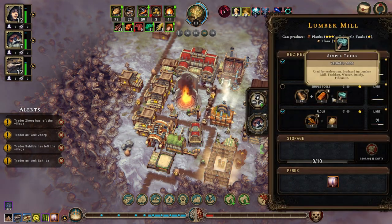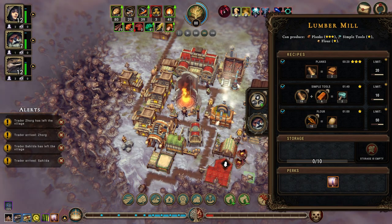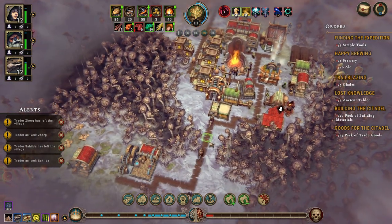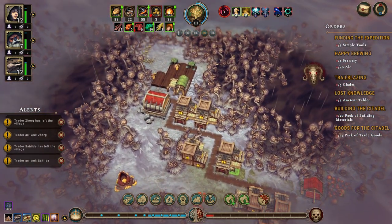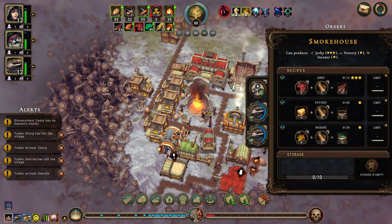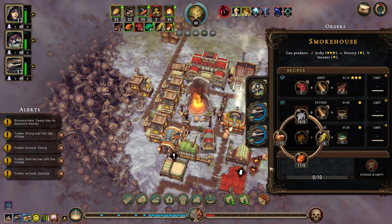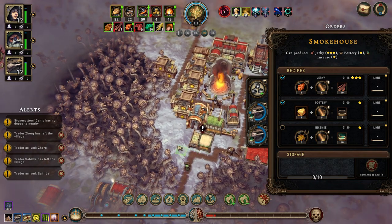Don't we have something that can make simple tools? Yeah — let's turn that on and say we want 10. We're good on food again. You are making — hi, excellent — you are making incense. Let's not make incense, guys — certainly not out of our precious herbs. Let's do that instead.